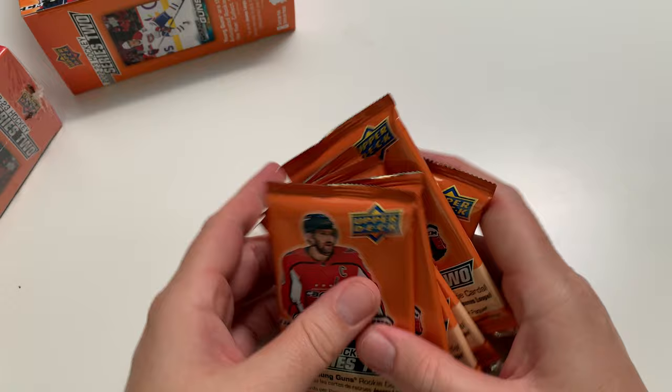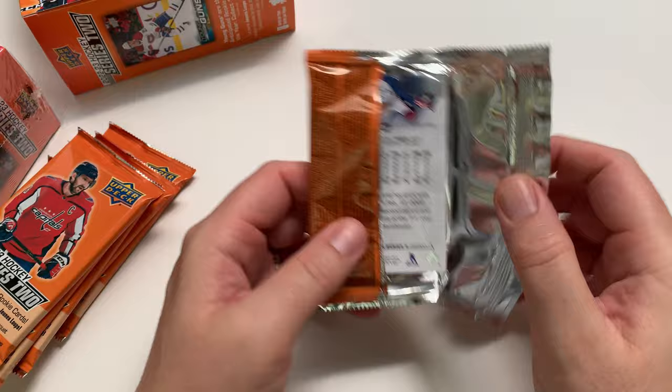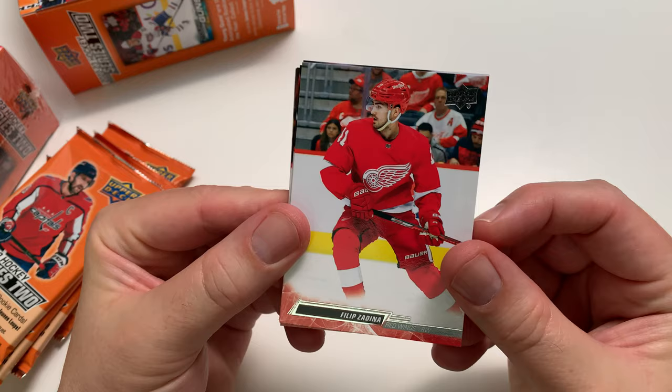In this box you're getting eight cards per pack, six packs per box, plus your jumbo young gun. I've had luck in the past with my jumbo young guns — I've done quite well. So we're young gun hunting here. We're looking for Shane Wright. We need to pull Shane Wright — that's basically the whole goal of Series 2 hunting from now on.